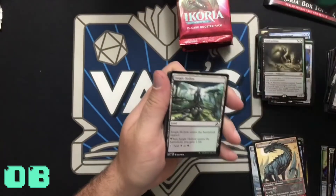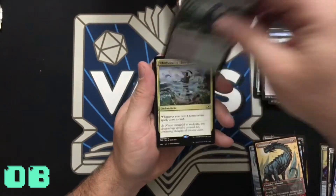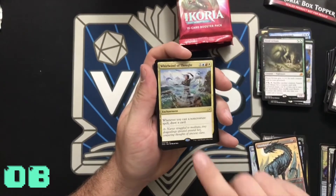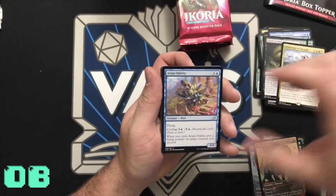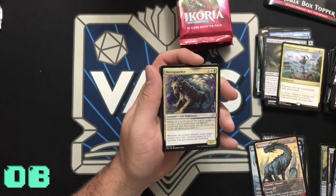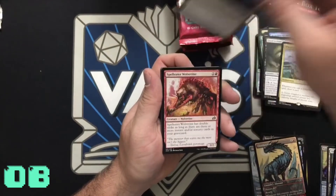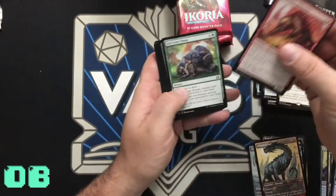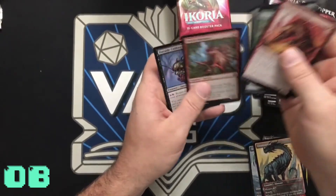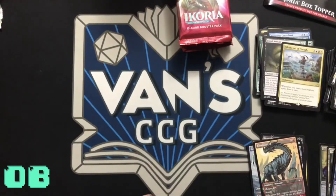Token, land, and Whirlwind of Thought — whenever you cast a non-creature spell, draw a card. Avian Oddity, Momentum, Necropanther — that's really cool. Let's go through our commons. Go ahead and start opening your pack while I do.